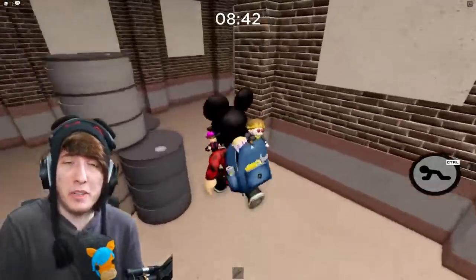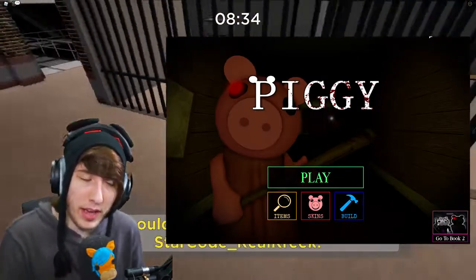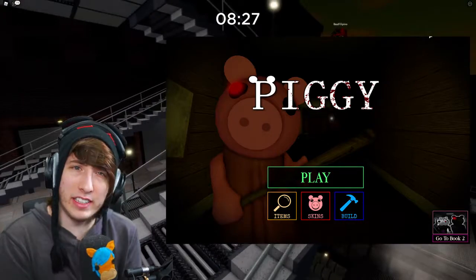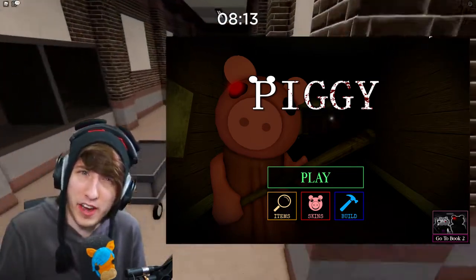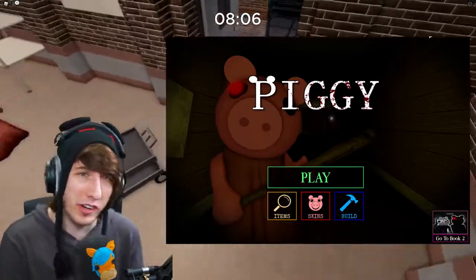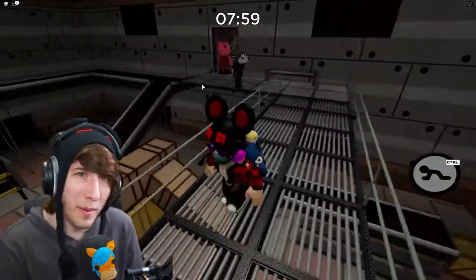A few days ago MiniToon also posted a redesign of the Piggy menu — we've got Play, Build Mode, Skins, and a button to go to Book Two. What's interesting is there's an extra menu option not currently in the game called 'Items.' I think this has to do with the traps but also other things. MiniToon has talked about adding collectible items across chapters, or it could tie into the new progression system — maybe like a battle pass or a leveling system where you unlock skins, items, or maybe even pets.